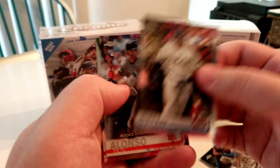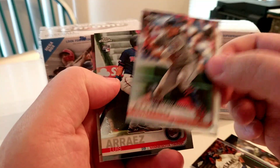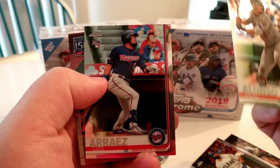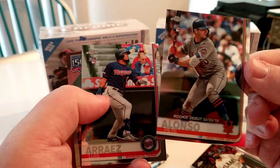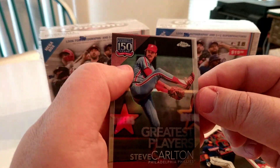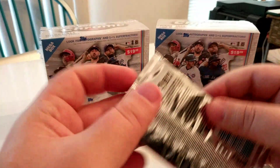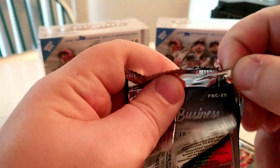Joey Gallo All-Star Game. We've got the Pete Alonso Rookie Debut rookie card — that's nice. Luis Arraez rookie card — this is going to be a pretty good one, his stuff is going pretty well right now. I think he hit .340 this year. And Steve Carlton, 150 Greatest Players. As you can see, there's some pretty strong rookie class in this group.